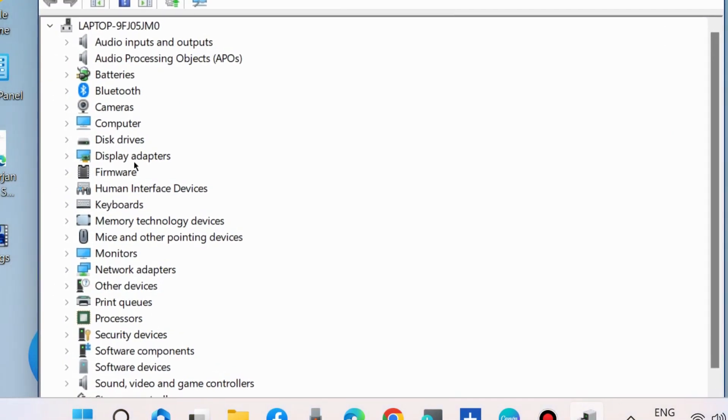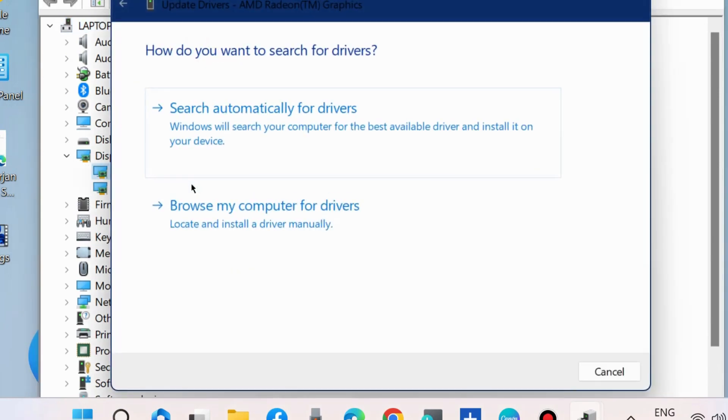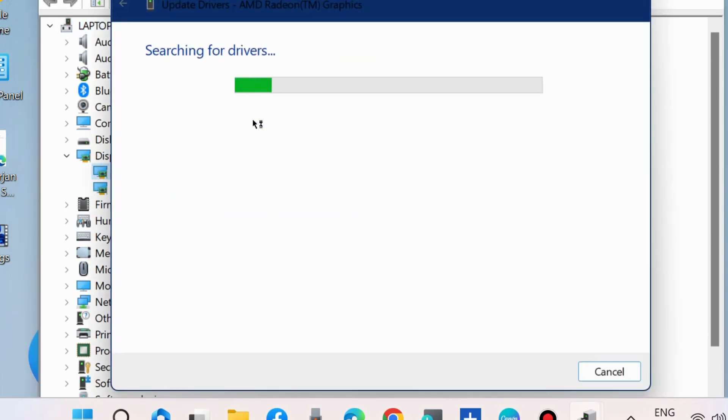If the issue persists, go to the next fix: open Device Manager and update your graphics card driver. Go to the Display Adapters section, expand it, right-click on your graphics card, choose Update Driver, and then select Search Automatically for Drivers.